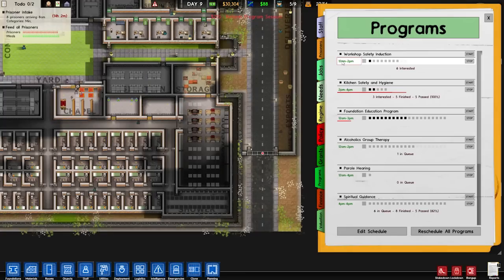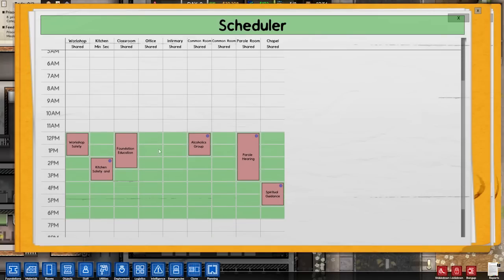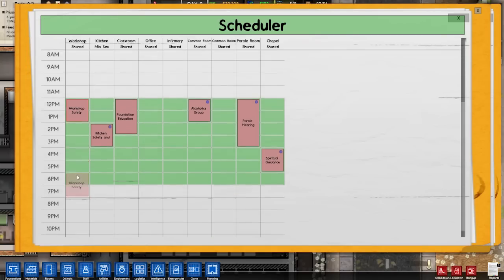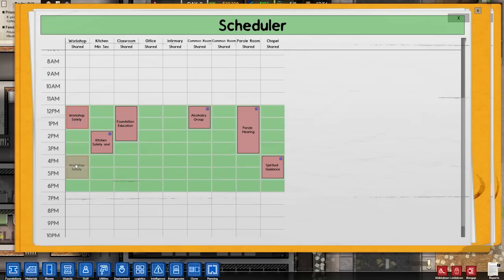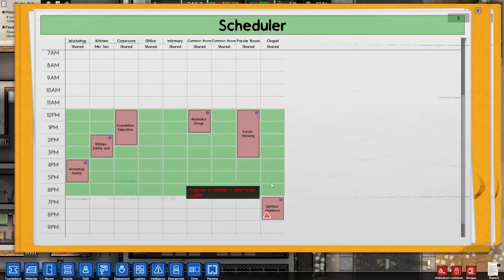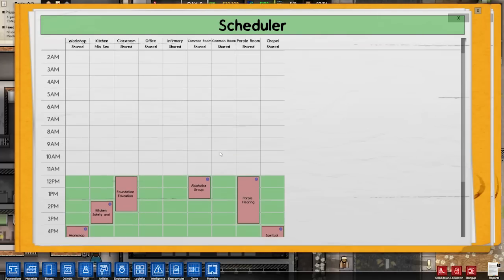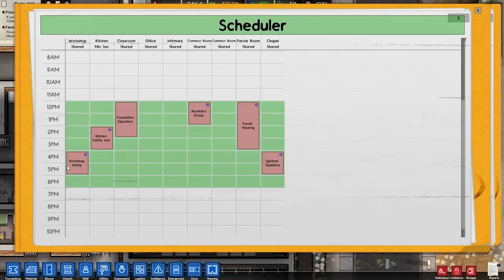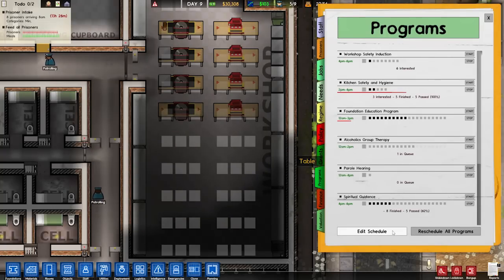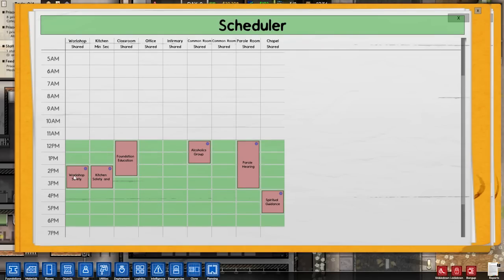So it's 12pm to 2pm. Let's have a look at my schedule. My workshop safety course is there. I'm wondering if we move that down — oh, see that conflicts with spiritual guidance. Does that have to be during work time? That's annoying. See, move up. I guess that's okay then — spiritual guidance or workshop safety. Unless we move it. Edit schedule — we'll put it on the same time as kitchen safety, because you're only going to be doing one of those. So you can go to your Alcoholics Anonymous, and then you can go to your spiritual guidance.